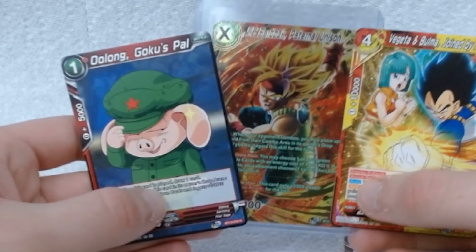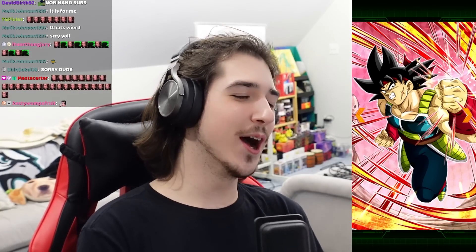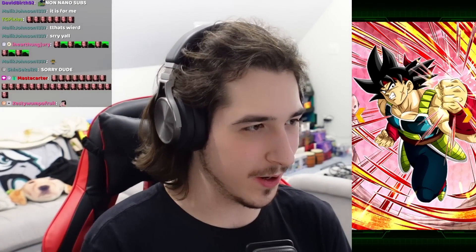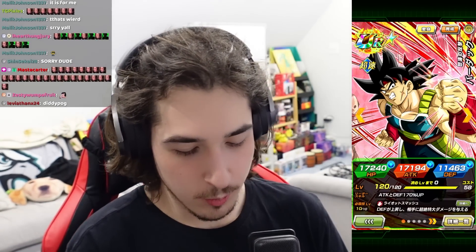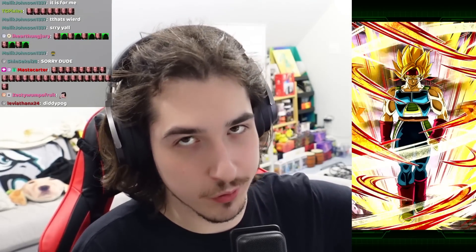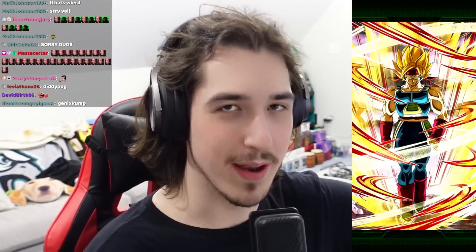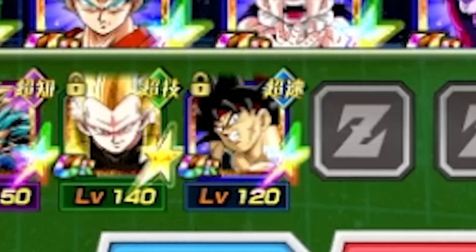Our three choices: Oolong, Vegeta and Bulma, and Bardock. I have to go for my boy AGL Bardock — he gets too much disrespect. Of course I'll be bringing him with his Giga Chad Super Saiyan form. Look at him, he's just walking up menacing. AGL Super Saiyan Bardock onto the team.